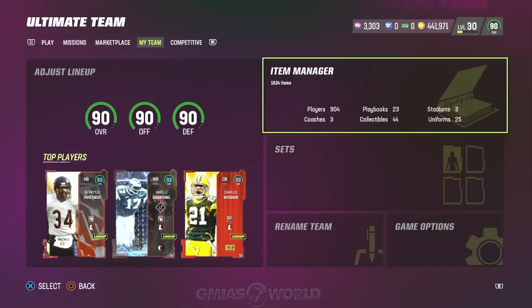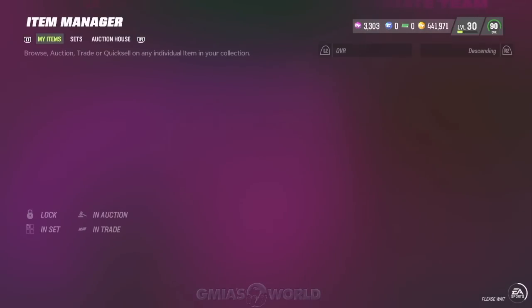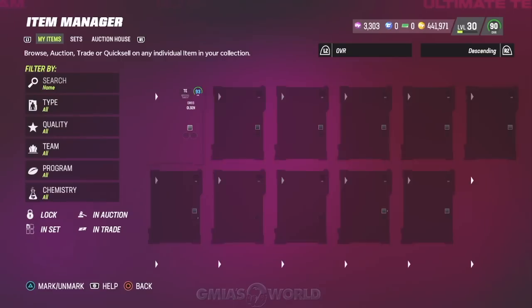What's going on everybody? Welcome back to GMyersRail. What we're going to be talking about right now is a Mutt coin glitch. Pretty much what's happening with the team diamond sets — there are a lot of cards that you're going to be able to make coins off of simply by looking in your binder and seeing what's available.